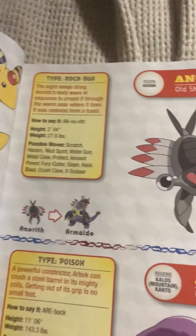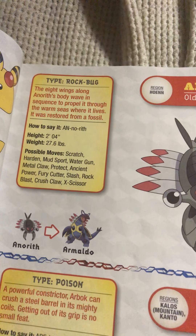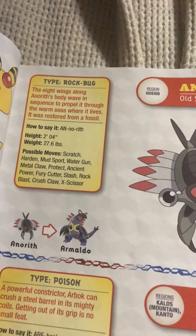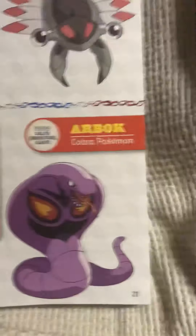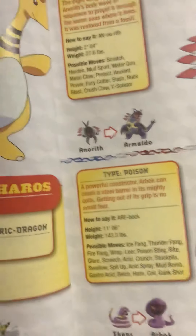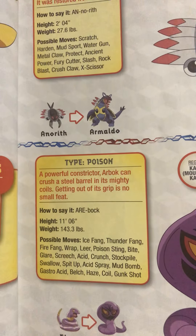Anorith, the old shrimp Pokémon. Its ape wings along Anorith's body wave in a sequence to propel it through the warm seas where it lives. It was restored from a fossil. Arbok, the cobra Pokémon. A powerful constrictor, Arbok could crush a steel barrel in its mighty coils. Getting out of its grip is no small feat.